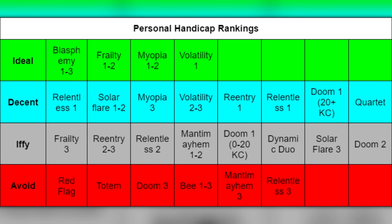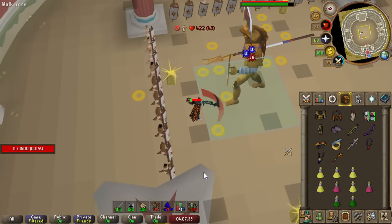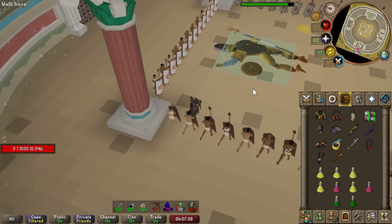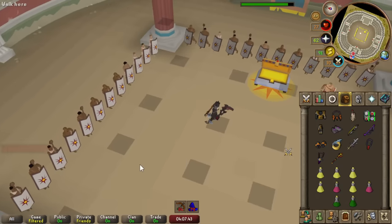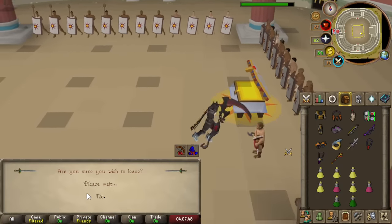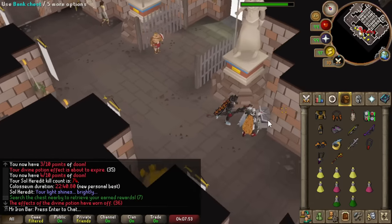For those of you still learning the Colosseum, here's a nifty little Colosseum handicap ranking chart for you to use based on my experience. It is pretty good and I still follow these general rules. Oh my god, that was so fast paced. I forgot how fast the lights can hit you — you have to immediately move or you're dead. We got it though. There it is — the last quiver to get to 73 quivers. Oh my god, new PB too, sub-23. Cool.